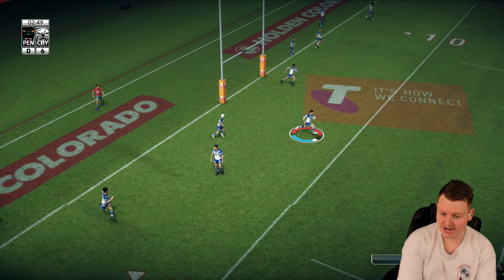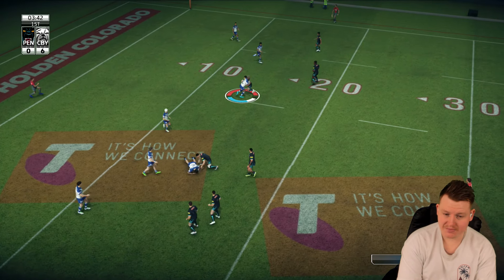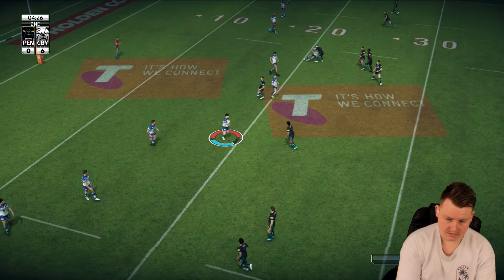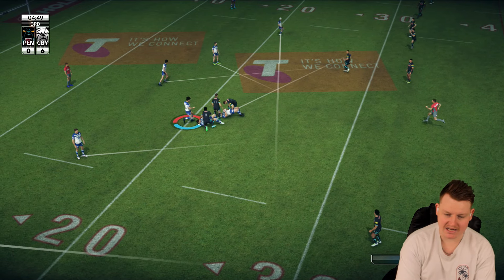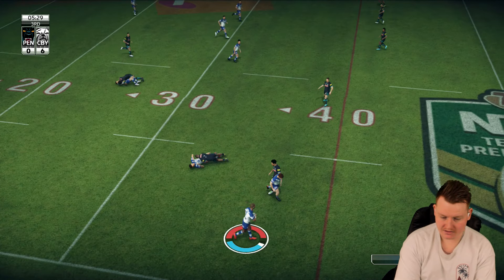I actually tried to go the other way, to be honest with you. Risky pass — risky pass. Kick out, saves me there. Oh, this is looking alright. Probably should have kept using the hands there. Go on, this is nice. Foxy. Back through the middle.